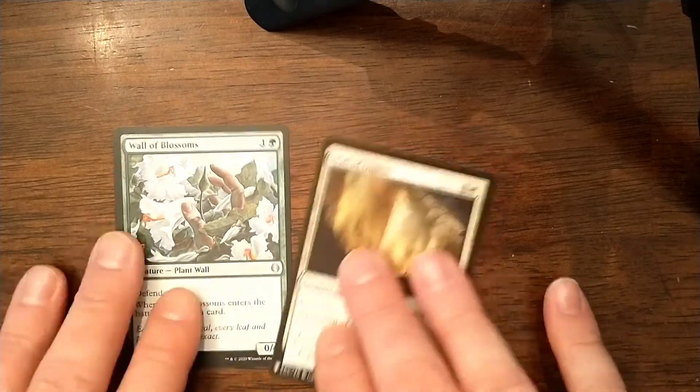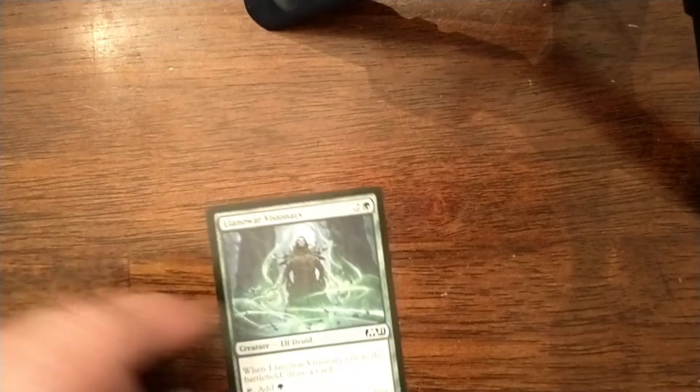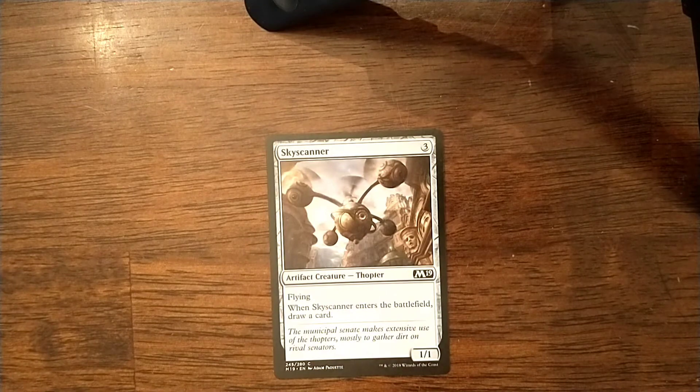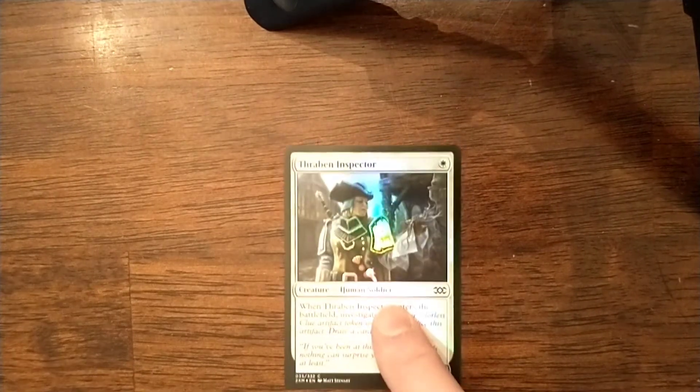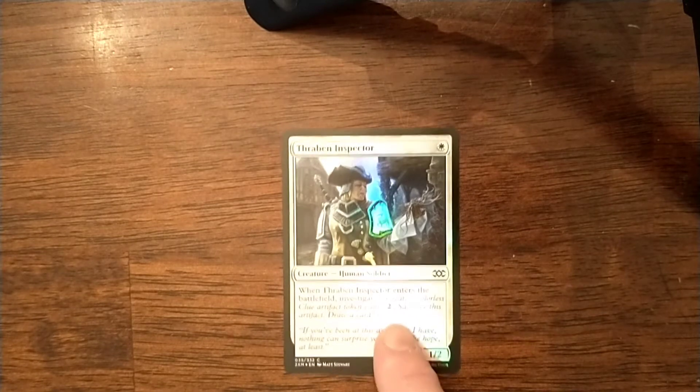So there's those two to start. In the same vein as Wall of Blossoms and Wall of Omens, you've got cards like Elvish Visionary, which is a 1-1 and does the same thing. Land of War Visionary, which could also be considered a ramp card — it does the same thing, drawing a card, but for 3 mana. Skyscanner is a 1-1 flyer and still draws you a card. And then Thragtusk Inspector fits the description — he's a 1-2 for 1 and gives you an artifact that you can investigate with the clue token. I think that's a pretty viable way to get card draw in white.